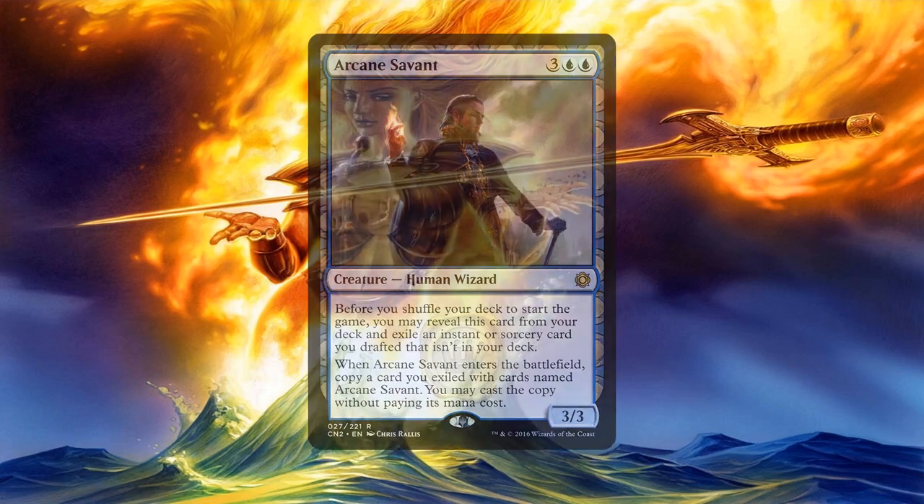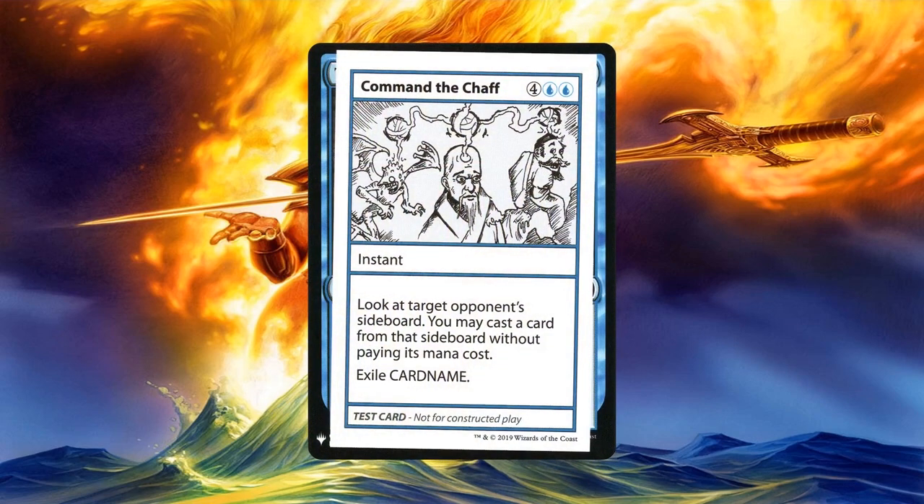The final wish effect in this section is Command the Dusk. Similarly to Arcane Savant, this allows you to cast a non-land spell for free. However, the curious thing about this wish effect is that it actually seeks out a spell in an opponent's sideboard — so it's a way to steal a spell from an opponent, but not from their hand, graveyard, library, or any of their zones.